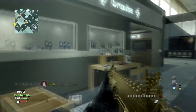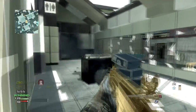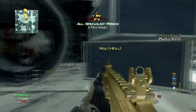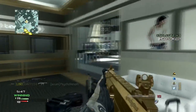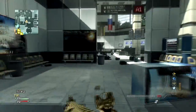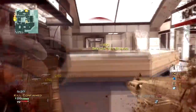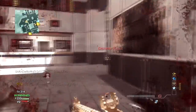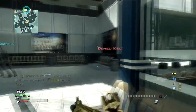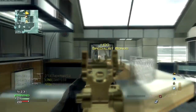We will get the MOAB in this video. I won't go into much detail about my class and setup because it's pretty basic — oh, and look at this, I got a 5-man feed right there, that was insane! Anyway, it's a basic setup: ACR with silencer and extended mags, that's pretty much all you need, and whatever specialist bonus you want, go right ahead.